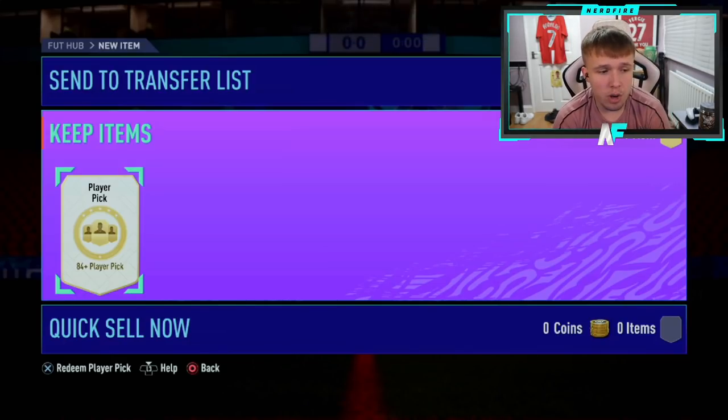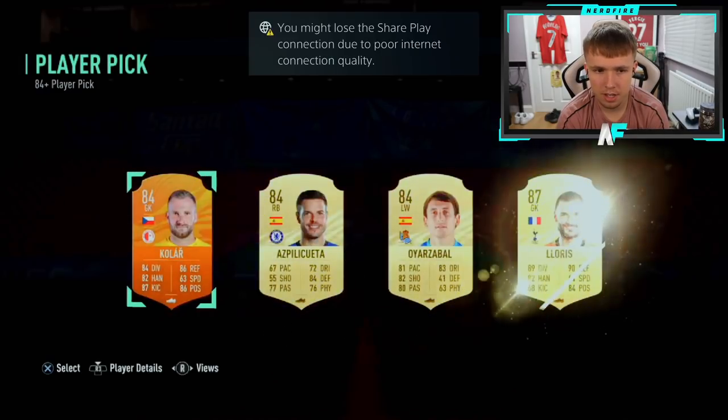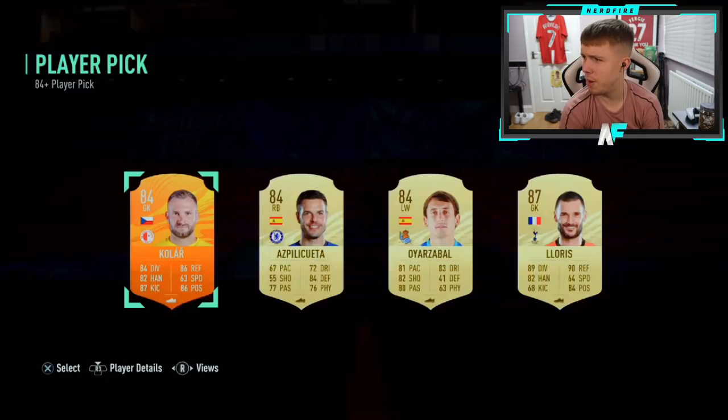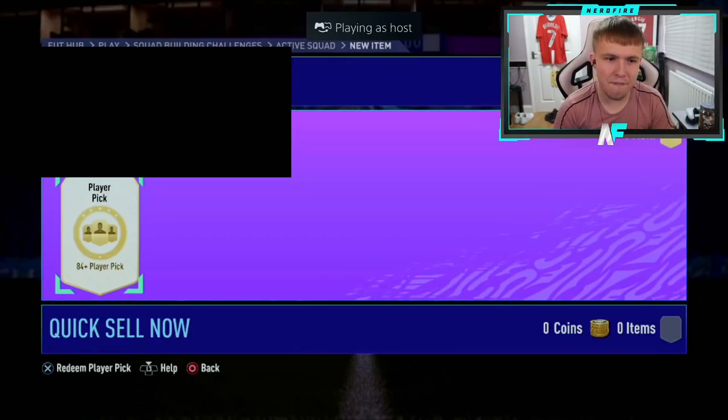My good friend Robbie — the Robster — number four. Let's see what he gets; he's got a fair few Seria A players so Seria A TOTS would probably be nice. Wow, these really aren't giving out blues that much — they're really not giving out blues at all. I don't know how I got three of mine. We've now had two without blues, but at least you got a walkout, I guess.